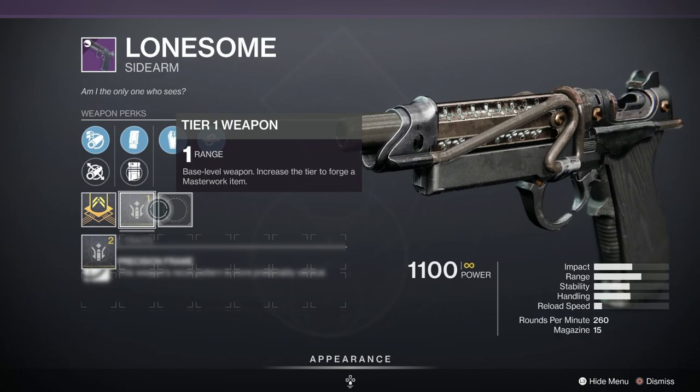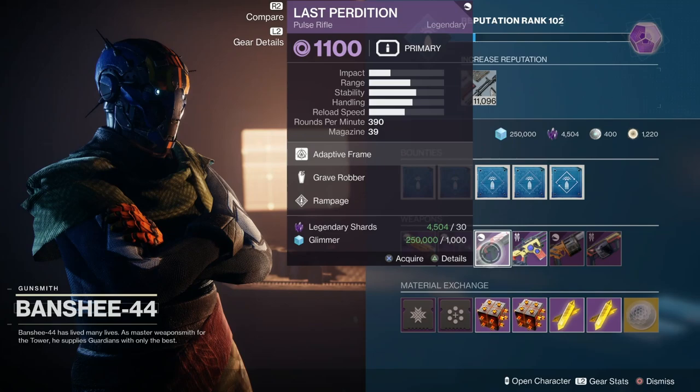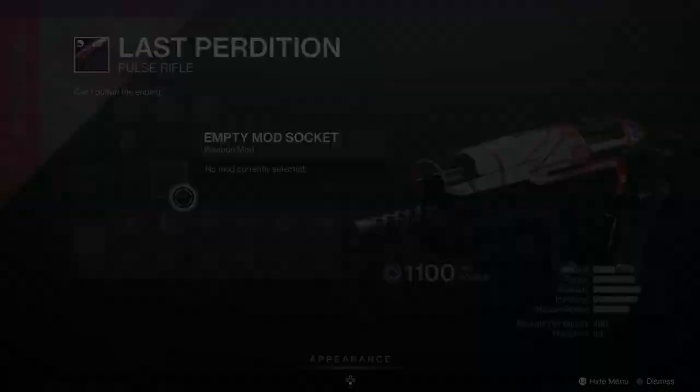Let's go and do Lonesome — oh nice, it's got a range masterwork. We've got Kill Clip, which is pretty cool, and we've also got Grave Robber — melee kills reload a portion of this weapon's magazine. Sidearms, I can't be arsed. Pulse Rifle — Last Perdition. I quite like this Pulse Rifle but I don't use it because it feels too vanilla. It's got a range masterwork, Grave Robber, and Rampage, which is quite nice to augment with the older Rampage weapon mod.